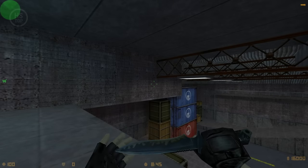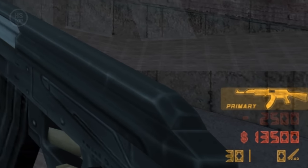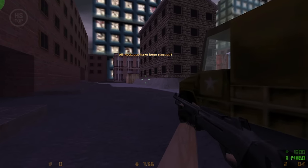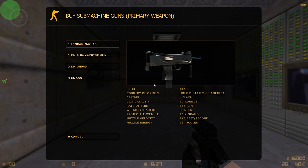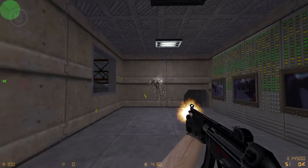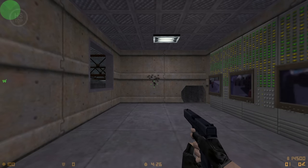The ammo system in CS 1.6 is a part of the game's economy. When you buy a weapon, you don't receive a full load of ammo, but you can purchase more if needed. At the beginning of a new round, your ammo remains the same as at the end of the previous round. If you buy a primary and secondary weapon that use the same caliber, the ammo will be combined into one pool — so if you get an MP5 along with your Glock and use up all the ammo on one, don't be surprised if there's none left for the other.